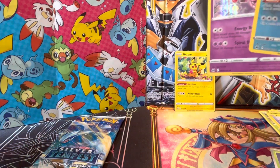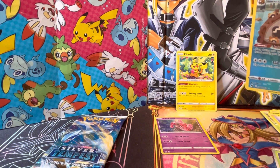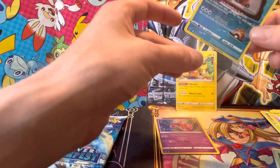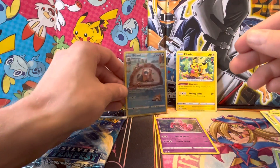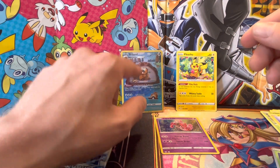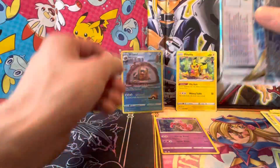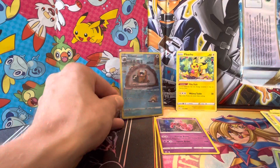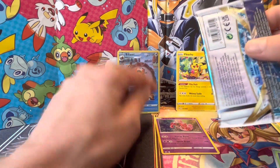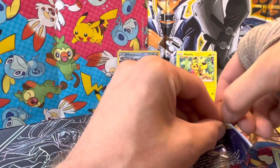Cool cool, we got a hit y'all! Put that Tapu Lele there, get a sleeve for this guy. There's a bunch of Bibarrels and Bidufs — a Bibarel and a bunch of little Bidufs around them. Looks like they're having a good life, until they see a Poké Ball coming at them.